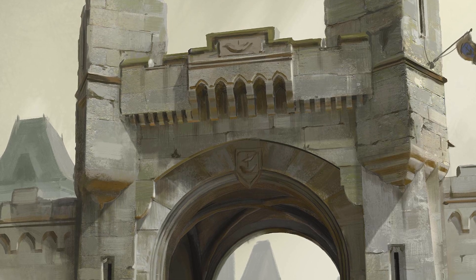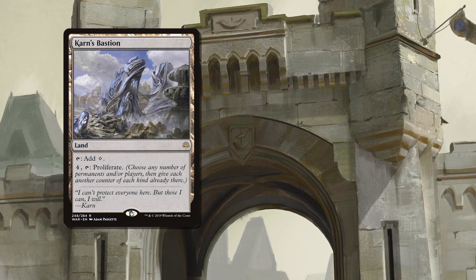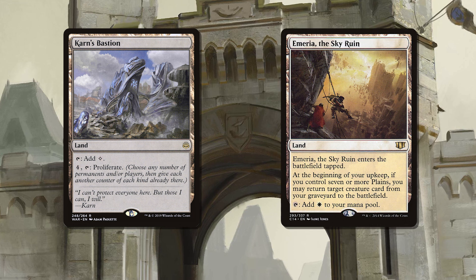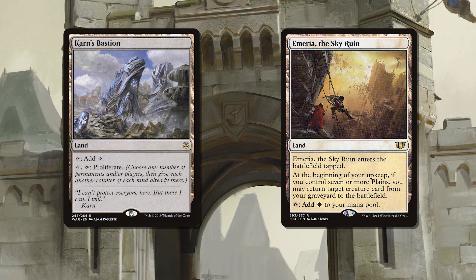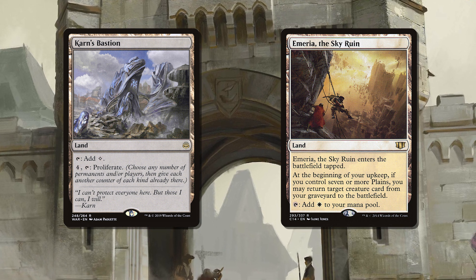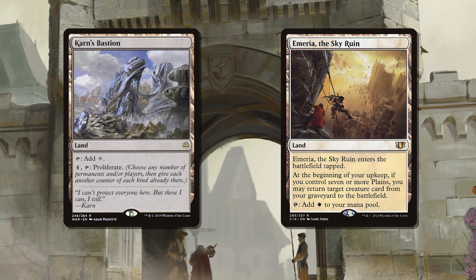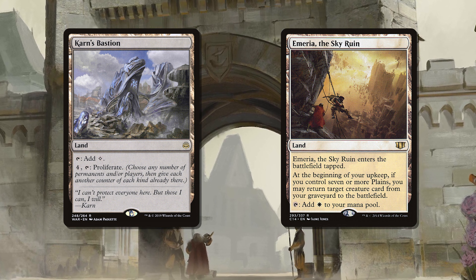Moving on to the lands, there are honestly only a few I've put into the deck outside of the pre-con. I mean, this deck comes with Vault of the Archangel and War Room in a pre-con — that's pretty damn good going. However, improvements can always be made with the help of Karn's Bastion to proliferate our +1/+1 counters so our party hits harder. And Emeria, the Sky Ruin — a personal pet favourite card of mine — which when you get it online you'll always be getting back the best card in your graveyard straight into play, which is just an insane effect to have on a land. Just make sure that when you're fetching for lands you get your plains cards first.